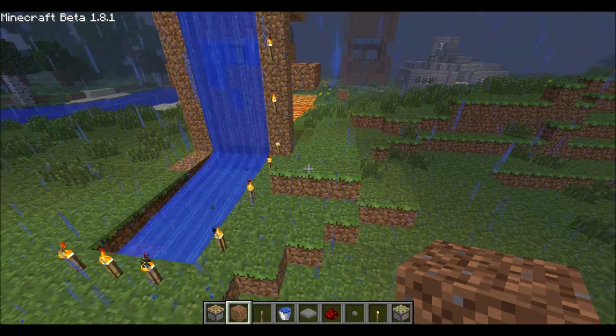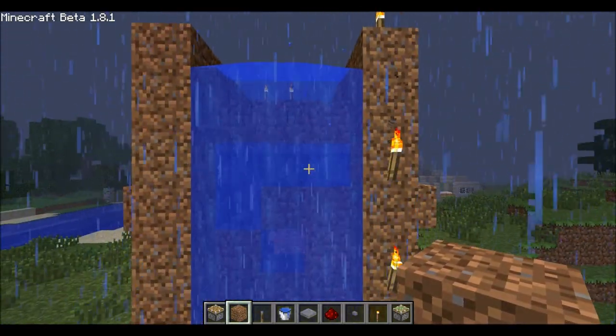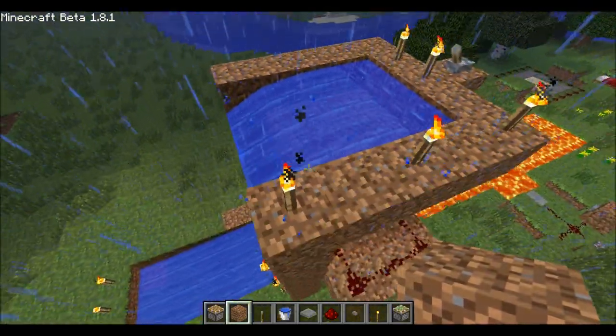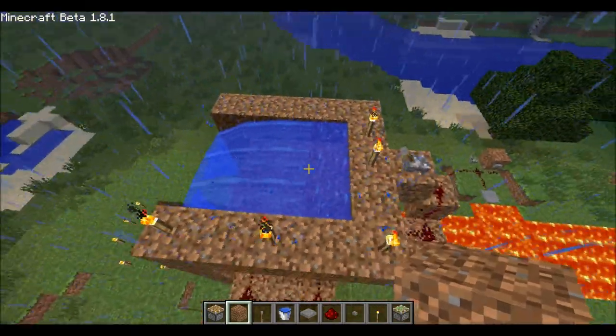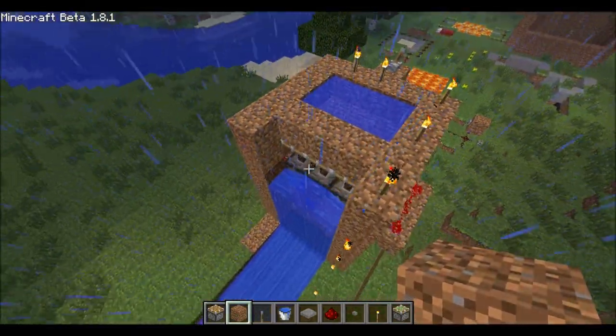Hello again. Today I'll be showing you how to make a floodgate, just like a river by three blocks. I only know how to do it by three, but I'll try and get working on a larger one. So, that stops the water from coming out.